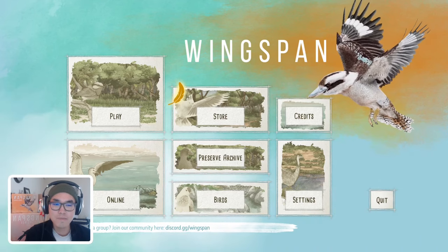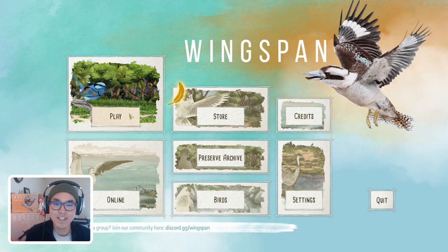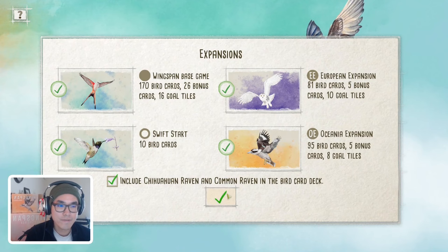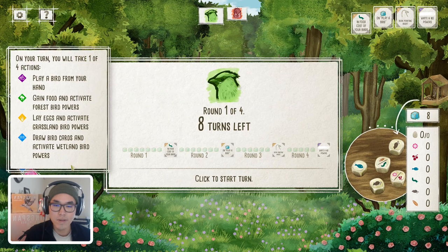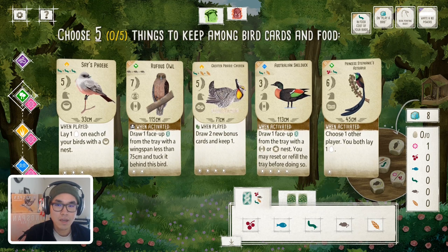Hello there! Welcome back to Tuck and Cache. I hope you're all doing well. As many of you know, the Wingspan Oceania expansion just hit the digital platform, so I thought this might be a good time for us to do a little bit of starting hand analysis, because the new expansion comes with 95 new birds, and the nectar system really changes the game up quite a bit. Let's take a look at the first hand here.